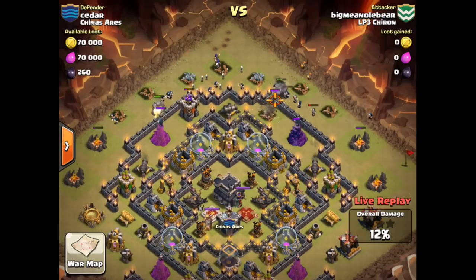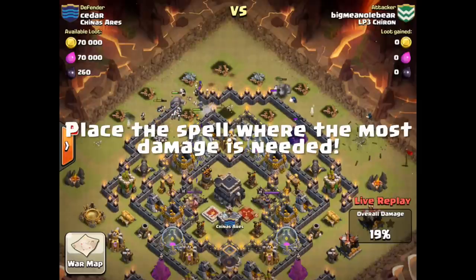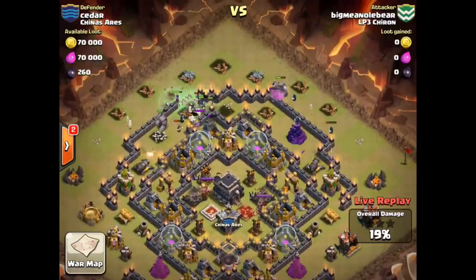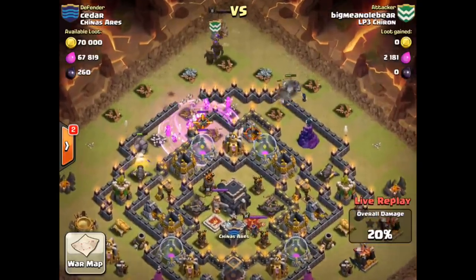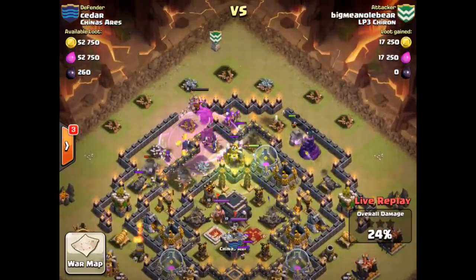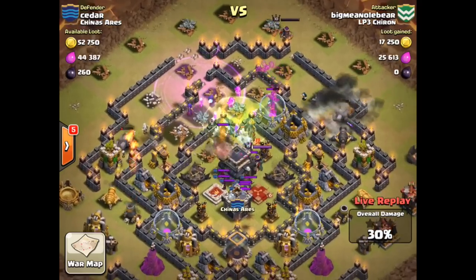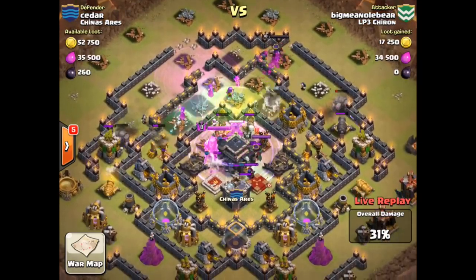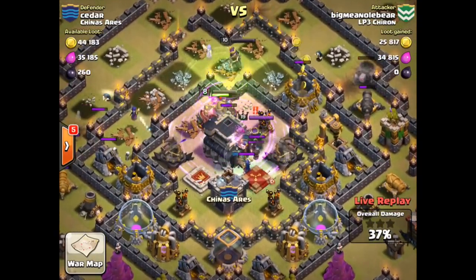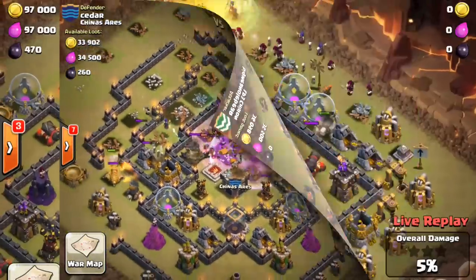That takes us to our next tip as we watch this attack replay: you need to drop that spell in the area where damage is most needed. In this replay, the units are getting ready to move into that wall. The second wall is not down yet, but the rage spell goes down, helping those wizards and witches clear the surrounding structures and breach the wall. Here come the king and the Pekka right through that opening, in through the rage spell, over the jump spell, and straight to the Town Hall. Had that rage spell not been down, those surrounding structures would not have been cleared, and those units might have gone around rather than inside to the Town Hall enclosure. Again, we see a well-timed and placed rage spell right in the middle of the village as the Town Hall goes down and 50% is not far behind.